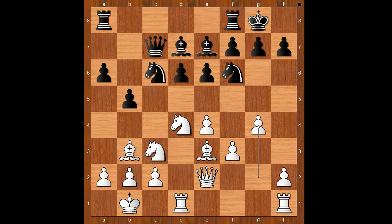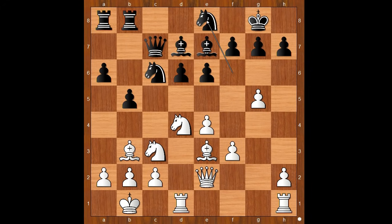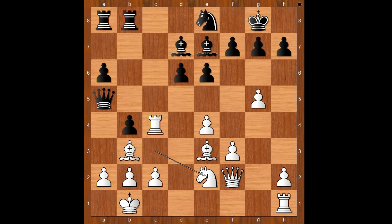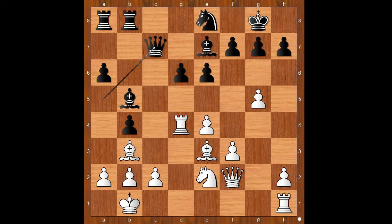G4, Rook from F to B8, G5, Knight to E8. White to move. In this position, Aijala played Queen to F2. This is such a nice, subtle and deep move. Knight takes on D4, Rook takes Knight, B4, Rook to C4 attacking the Queen, Queen to A5, Knight to E2, Bishop to B5, Rook to D4, Queen to C7, F4, A5.